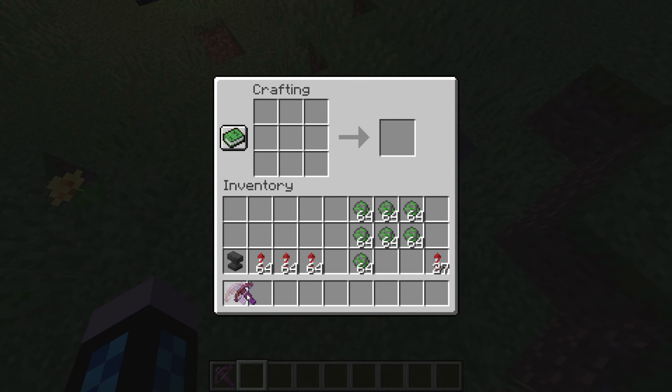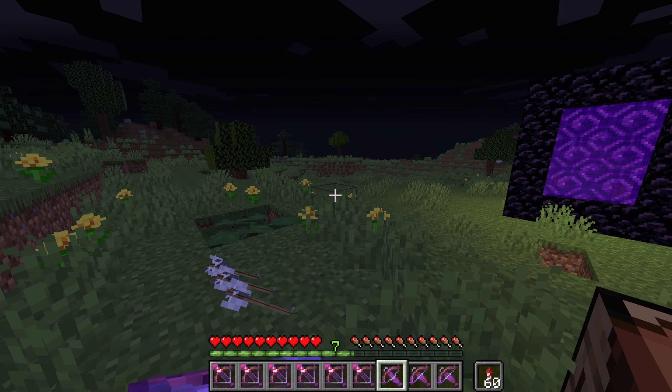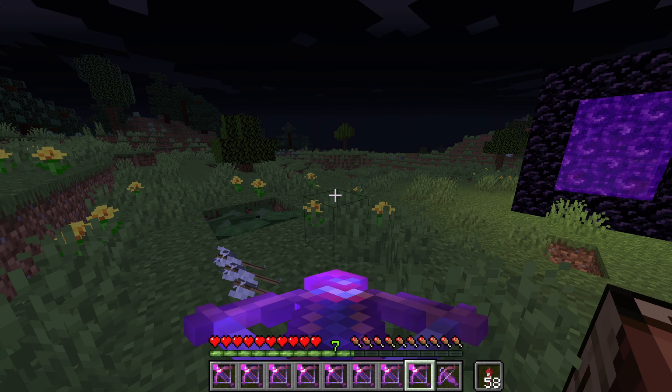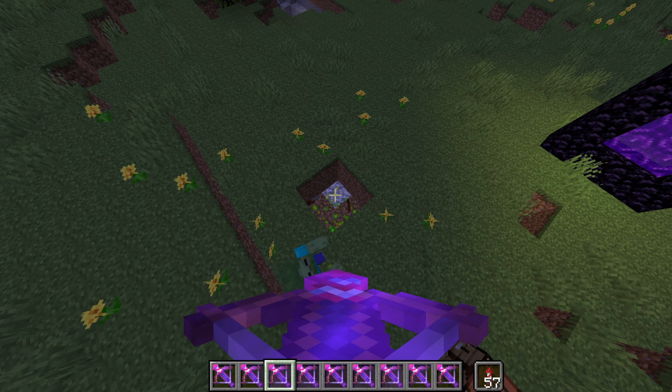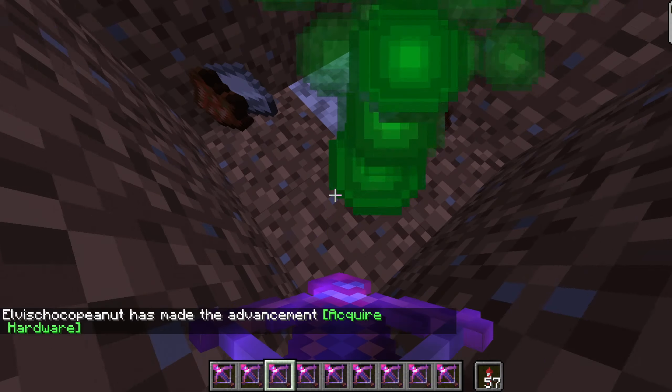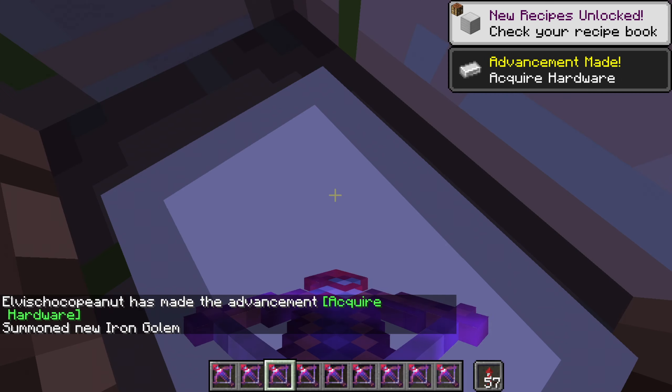Now put those rockets in your inventory. I'm just gonna duplicate those crossbows — you can do a lot of damage with these. Put your firework in your offhand and load every single crossbow. You don't need this many, but one firework shot is enough. Quick charge and multi-shot are the recommended enchantments.